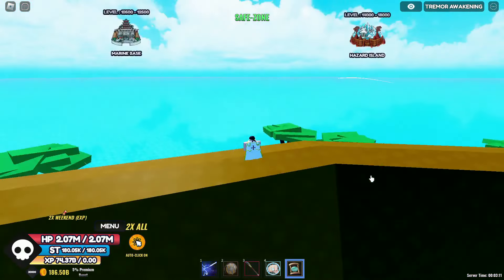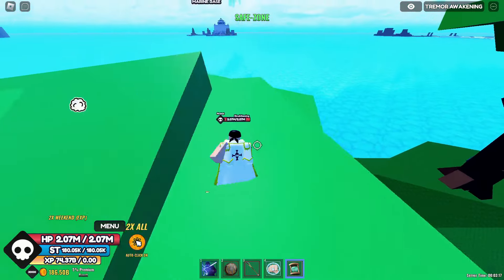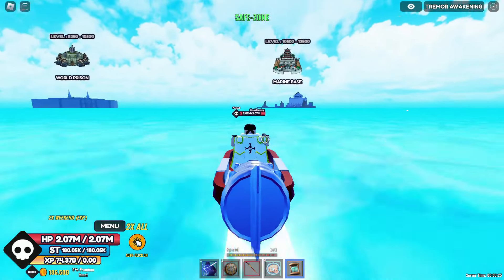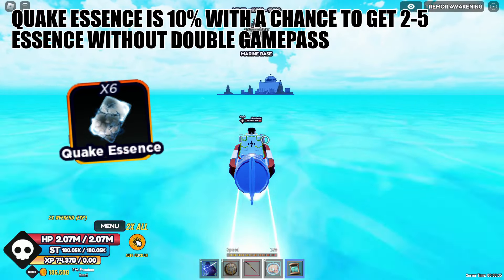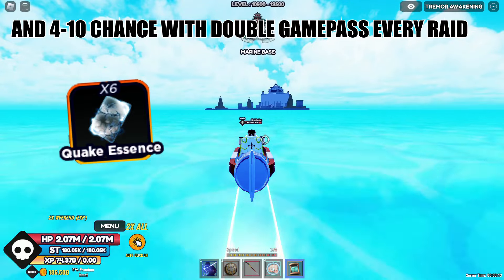Sorry guys for the late upload — the key and essence drop on this awaken is pretty annoying and it took me about almost a day and a half getting it. The Quake Key drop is three percent and the Quake Essence is ten percent, with a chance of getting two to five essence, and four to ten with the double key and essence gain pass every raid.